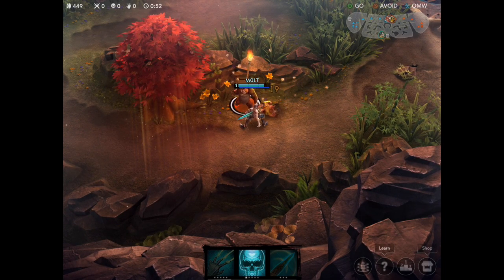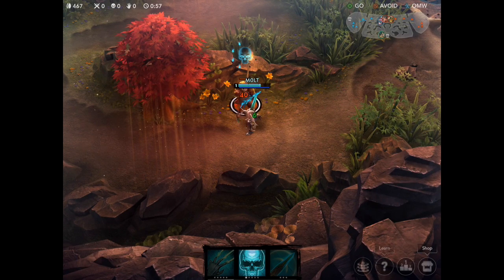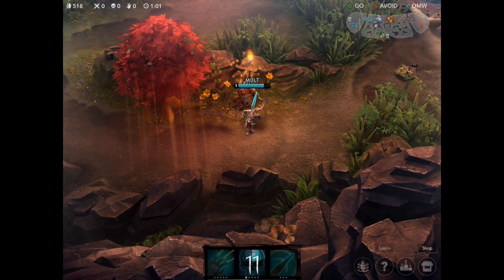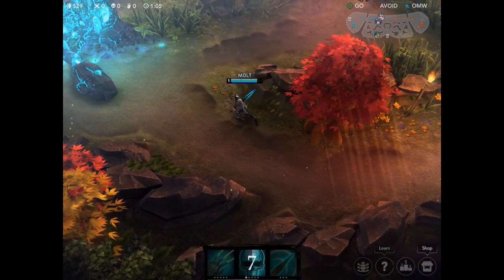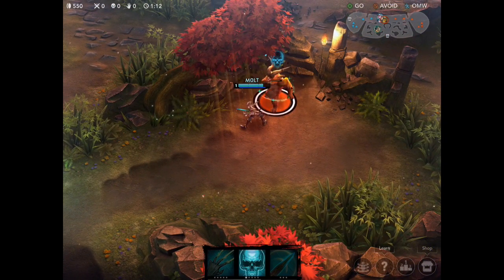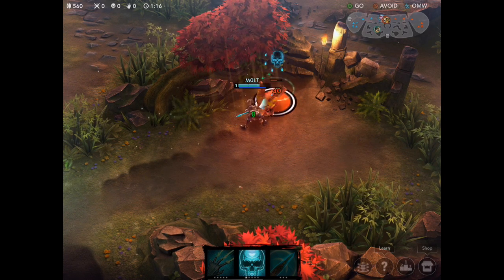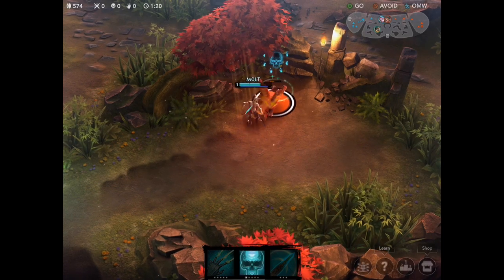We're going to start off down here and get to work on these guys. You can see that skull forming above the minions and those flaming dots appearing — those are my stackable points. When I use my second ability it heals me depending on how many points I have, and it deals critical strike damage. As you level that ability up and gain more weapon damage, it does more damage and heals you more. He's a very fun character and can be very frustrating to opposing heroes.